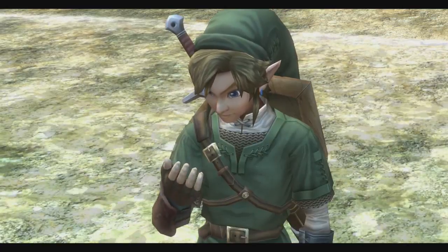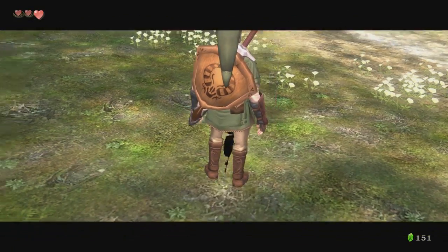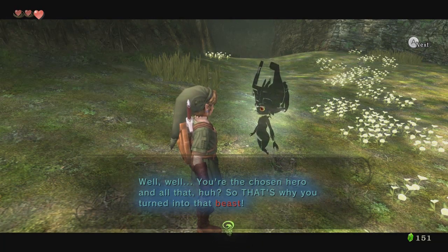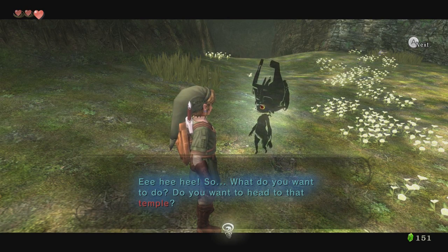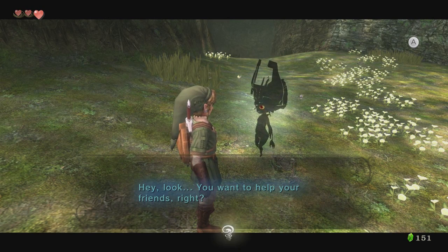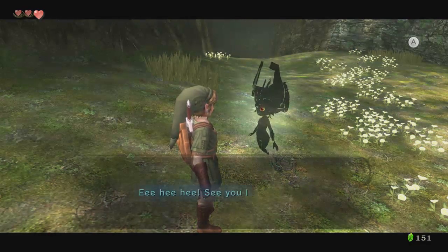So what do I do now? This is a neat gauntlet. I wish I was back in my traditional garb. I was a wolf before, and now I'm not. How do I walk again? Well, you're the chosen hero and all that, huh? So that's why you turned into that beast. What a shame. Maybe you'd rather just wander as a spirit like the rest of them, totally unaware of what was happening for all eternity, right? Hee hee hee! So what do you want to do? Do you want to head to that temple? Isn't that convenient — I was about to head there myself! You want to help your friends, right? Maybe they're in that temple waiting for you to rescue them. Well, good luck, Mr. Important Hero! Hee hee hee, see you later!